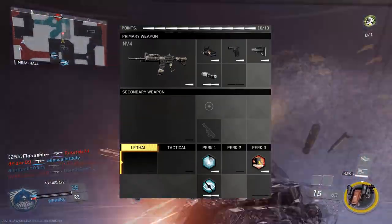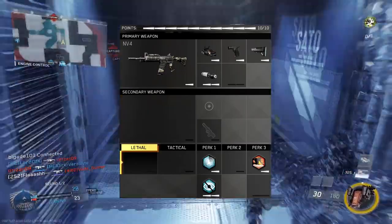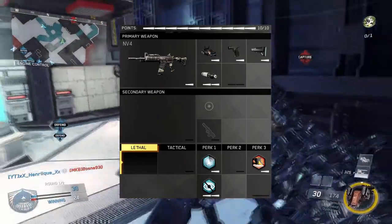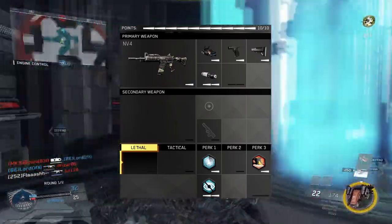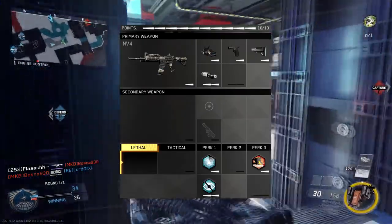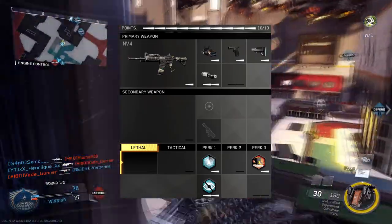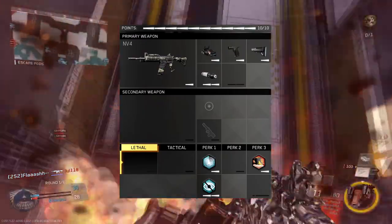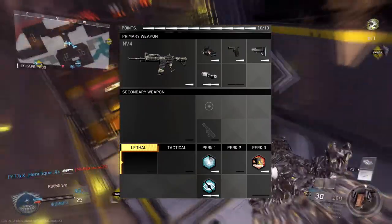Onto the headshot weapon class. The four main attachments I would advise are: the default reticle or one with a distinctive dot to make aiming for the head easier; Quick Draw and Stock, same as the standard class — both extremely useful; and finally Hollow Point or Faraday Slug. This attachment increases weapon lethality to the head, making headshots a lot easier. Hollow Point is for standard bullet weapons and Faraday Slug is for energy weapons. The perks are the same as the standard class: Ghost and Blind Eye in perk 1, no perk 2, and Dead Silence in perk 3.